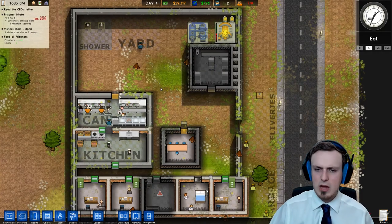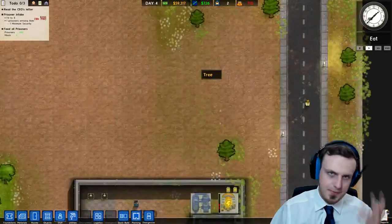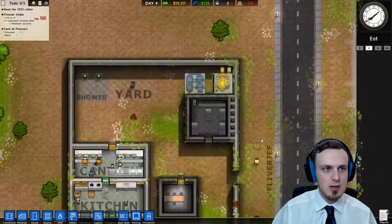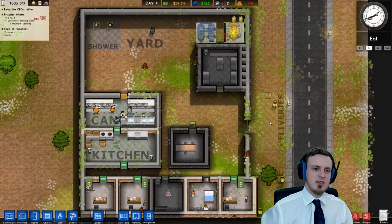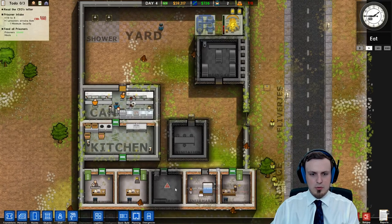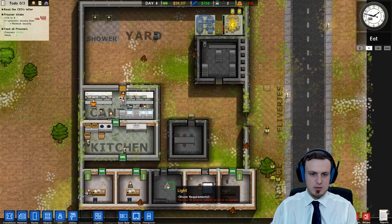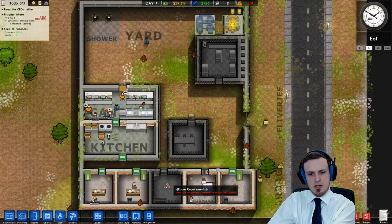Looking at the overall report — family need is still quite important but there are also some people not even having this need or who are quite happy because it just got fulfilled. Recreation is important for some of them because they're not doing anything — maybe we should add a TV somewhere. I'm not quite sure where our visitors are — apparently they're still here, okay now they're gone. We have a new prisoner arriving in the morning. Our prisoners are all eating pretty well.